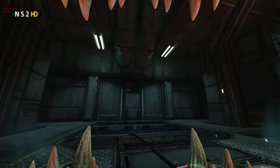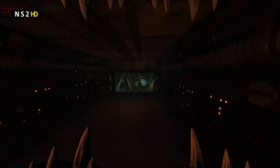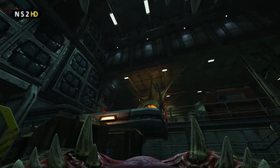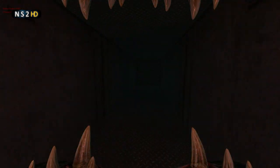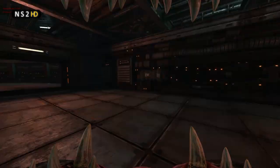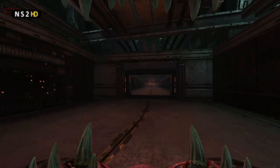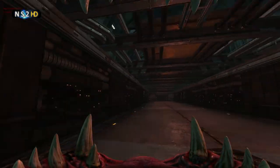Vents are extremely detailed in Natural Selection 2. If you played Natural Selection 1 you will have played through many vents — basic 3D spaces — but nothing like what you see in this version. I just went through the obvious vent that I'm sure everybody knows about, between Alien Start and Alien Expansion, and now I've gone through a second vent which is down near the Starting Harvester for the Alien Team, which leads to a space underneath Tram Tunnels on the Alien side of Tram Hub.